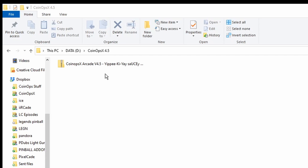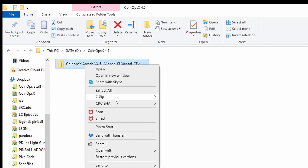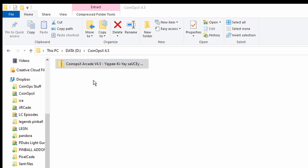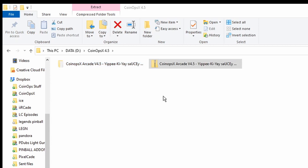Assuming you have already downloaded the build and have it on your PC, it'll probably come as a zip file. All you have to do is right-click on it and use an extraction tool such as 7-Zip and click 'Extract Here.' I put this in its own folder on my desktop called CoinOps X.